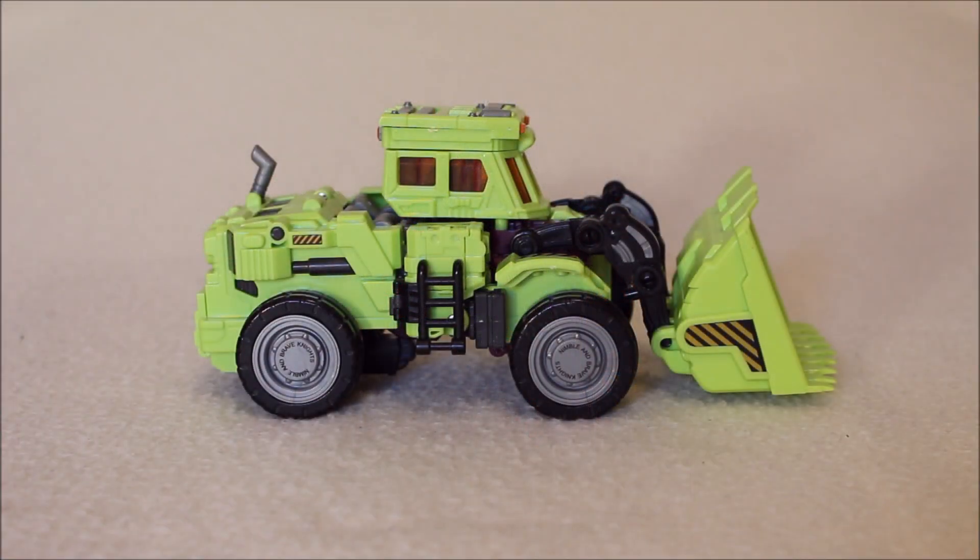As we move into part four of our series, we start off with a little English lesson. This is the NBK-01 knockoff of the Generation Toy Gravity Builder character known as Scrapper, who is a third-party representation of the Transformers Decepticon Constructicon leader known as Scrapper. Here's the difference between Scrapper and Scraper: Scraper is spelt with one P, Scrapper is spelt with two P's. There's your English lesson.